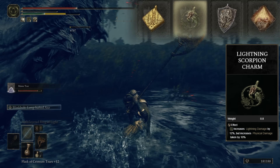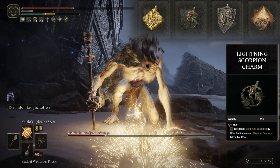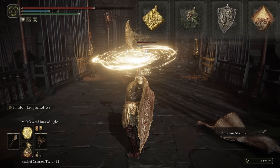Of course, we're also using the Lightning Scorpion Charm, raising our lightning attacks but lowering our damage negation. But this is being countered by the Dragon Crest Great Shield Talisman, so win-win for us.